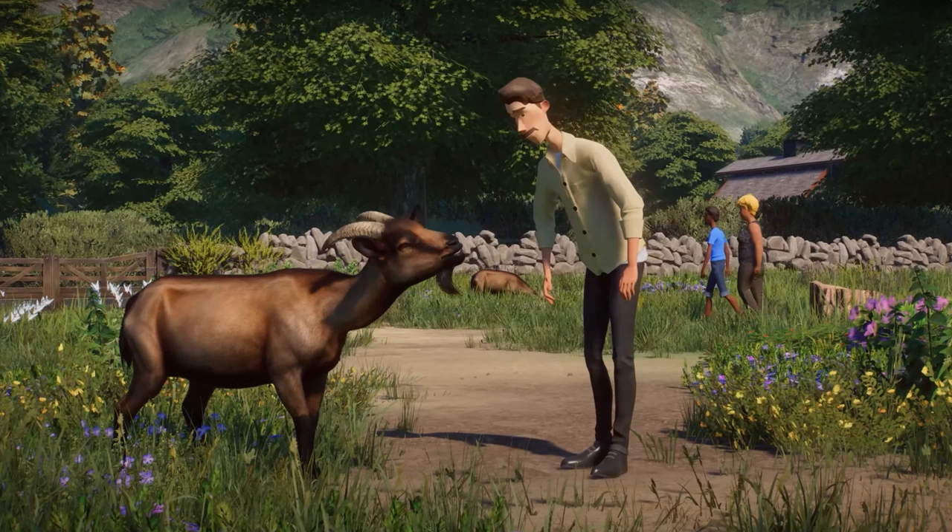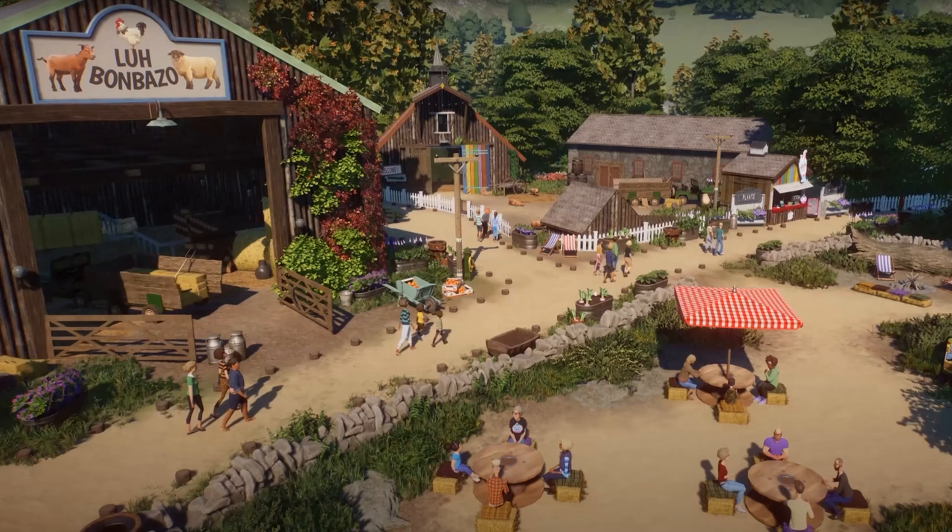Now we get our first proper look at the Alpine Goat, interacting with one of the guests. The guests come over to the animal and kneel down, holding their hand out. The goat seems pretty happy about it — I think it's shaking in the trailer actually. I'm curious to see how these interactions will play out. We also get a great look at a bunch of different pieces: the pigsty, the barn with animal signs, trough flower beds, cobblestone walls, picnic benches with a new parasol, and signs for the sheep, goats, and chickens. This pack is going to be very fun to build with.